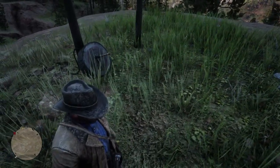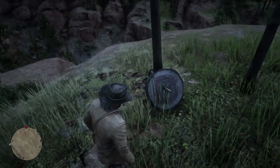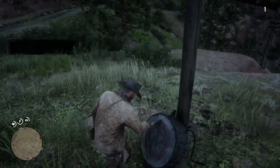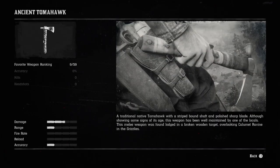The first one is the Ancient Tomahawk. That's what we have here, and you're going to find it on the target on the top of this hill. So let's go ahead and pick up the Ancient Tomahawk now and have a look at it. So we pull it out. Let's check what it says in here — we're going to go and check it out as we pick it up. We've got ourselves the Ancient Tomahawk.